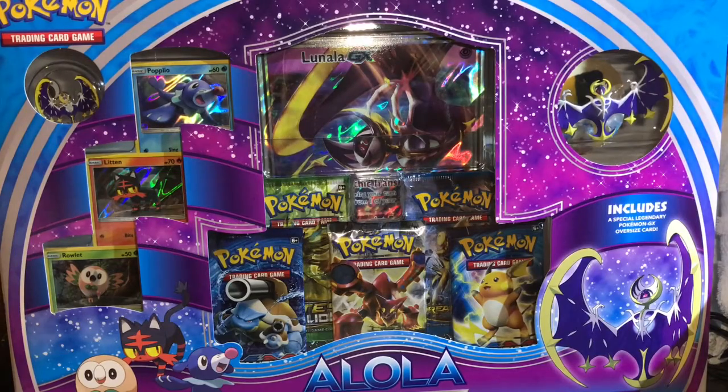I also see a sculpture figure of Lunala, which is a legendary Pokémon from Moon, a pin of Lunala, and a Lunala GX oversized card. Not to mention the five booster packs that come inside. Now we're gonna go with the best part of this video, which is the opening. Let's see what we can get.